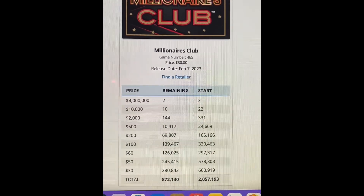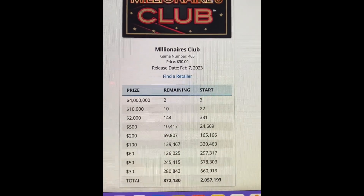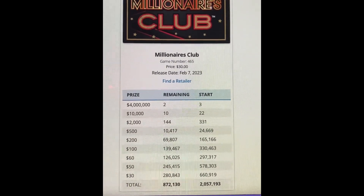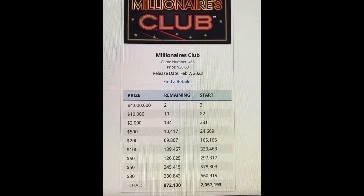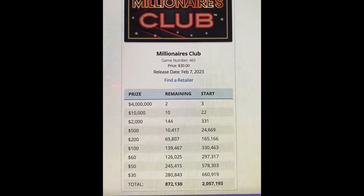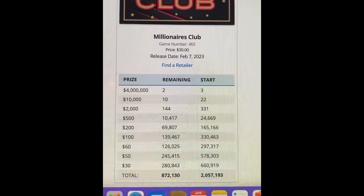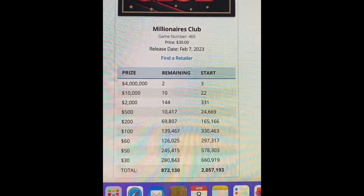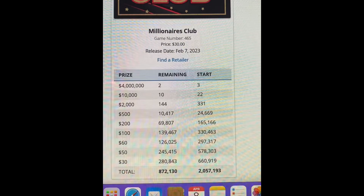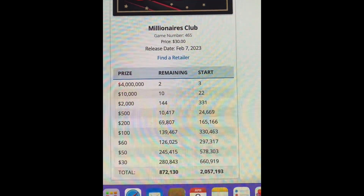We have a start of 3 with 2 remaining of the $4 million prize. Next from $4 million is the $10,000 prize, with 22 to start and 10 remaining. Next you can win $2,000 — it started off with 331 and 144 remaining. $500 started off with 24,669 and 10,417 remaining. There are also $200, $100, $60, $50, and $30 prizes, with over 280,843 of the $30, 245,415 of the $50, and over 100,000 each of the $60 and $100. Total of 872,130 tickets left out of 2,057,193 originally.